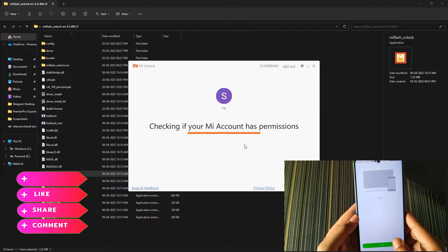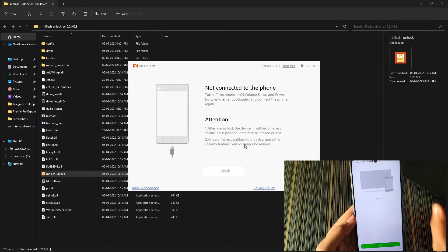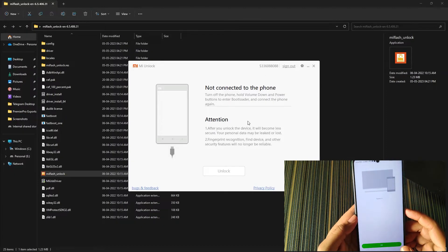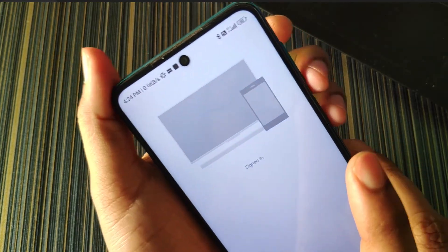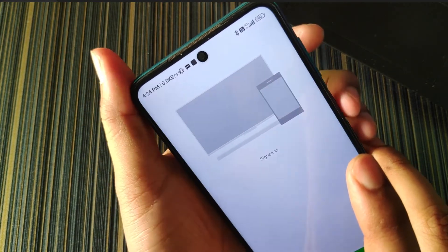The login was successful. It is showing that the device is not connected, so now hold the Volume Down button and the Power button simultaneously to reboot the device into fastboot mode. Alternatively, click on Reboot then hold Volume Down to enter fastboot. You can see the fastboot mode is now active.